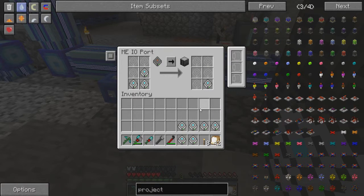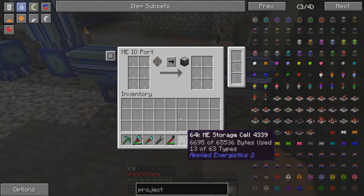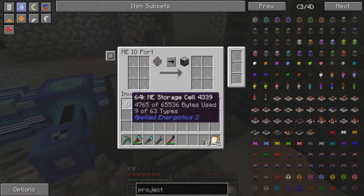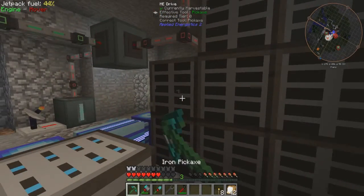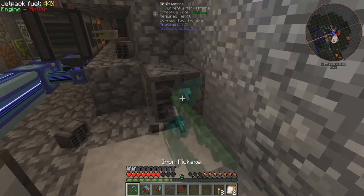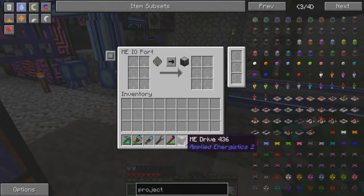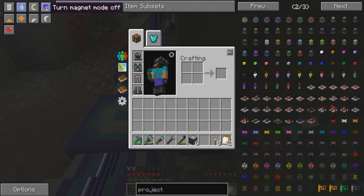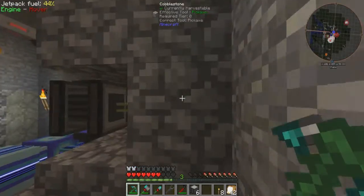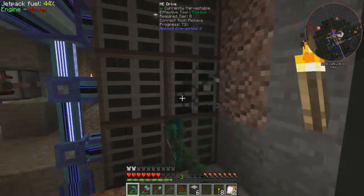These are now empty — barring these two — which is very good news. Now it means I can grab my pickaxe and destroy them. These should free up eight channels on this cable. There you go — 21 now, it was 29. I've only got six ME drives back — where did the other two go? They might have fallen through there, in which case I'm not going to try and retrieve them. But I can also come through here, empty this out, and get rid of these ones too.